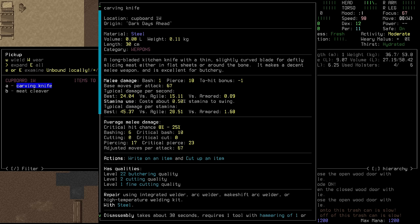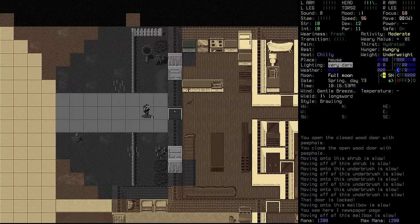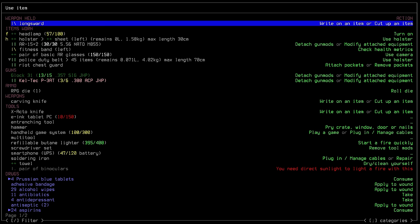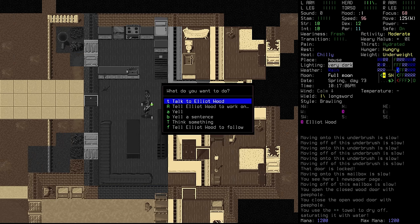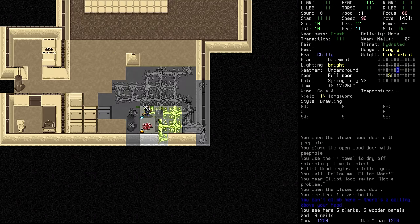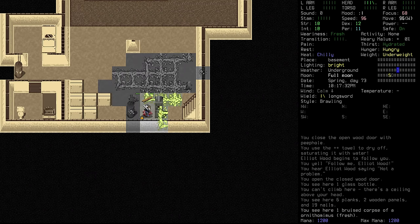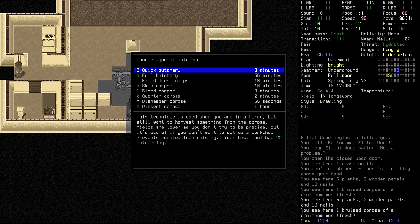Meat cleaver — that's going to be the best, right? 25 cutting, 22 fine cutting. Actually, we get cutting and fine cutting with that, so let's take the carving knife instead. We are back inside. Let's use the towel to dry off. Elliot, follow please. Let's get back downstairs and be nice and warm by the fire. Butchering at 22 — much better. It's only going to take us nine minutes to do this.